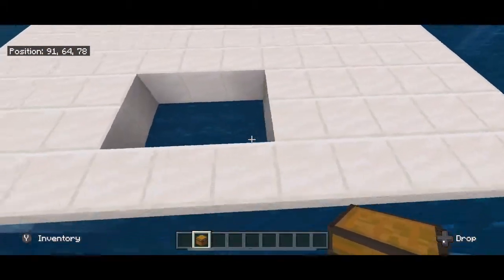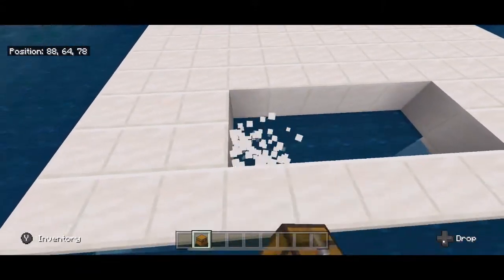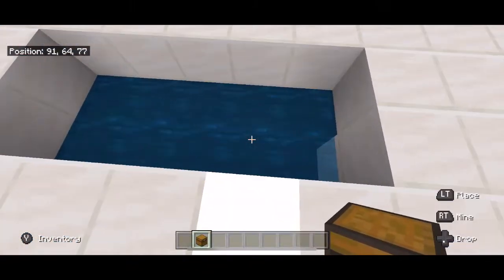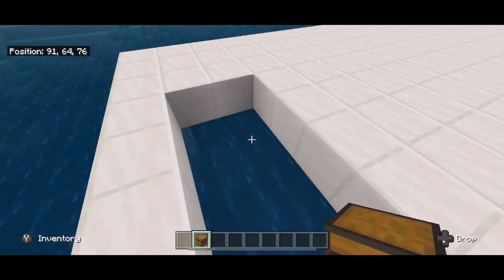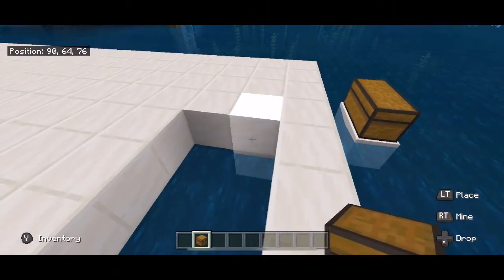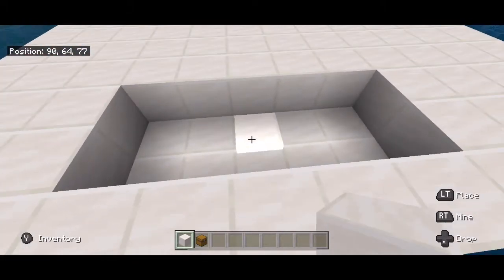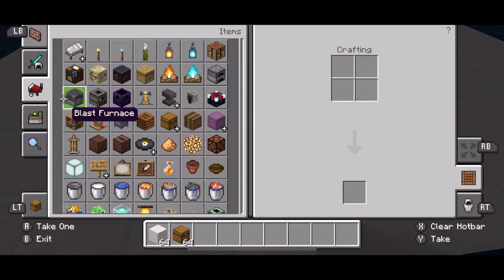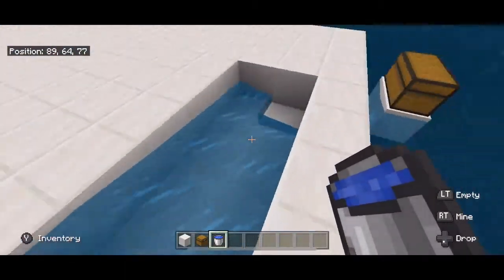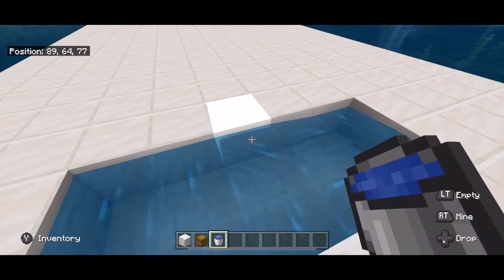What we're essentially making here is a pool for you to fall into from the top of your build. Because I'm making it in the ocean, I'm actually going to go ahead and add a floor and then fill in this top part with water. As you can see, I've made a floor — now I just need to fill that in with water. This actually works well because it can also serve as a double purpose for your infinite water source.